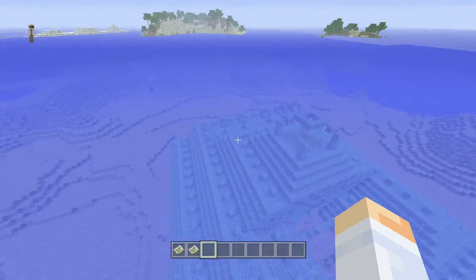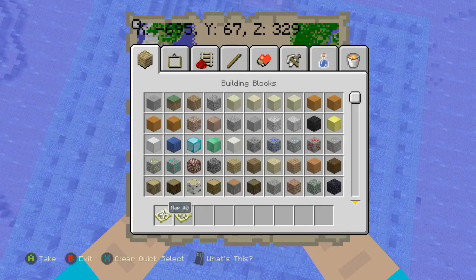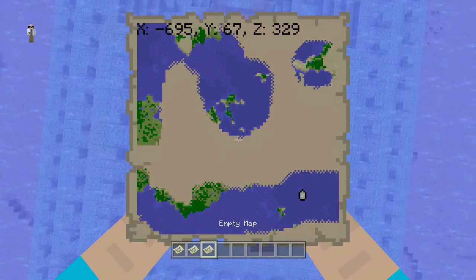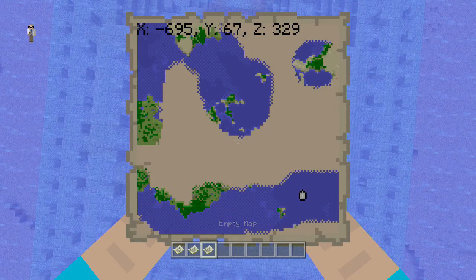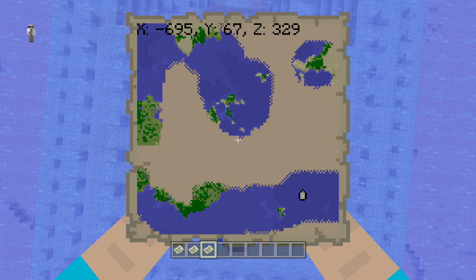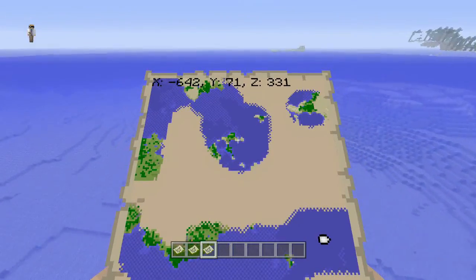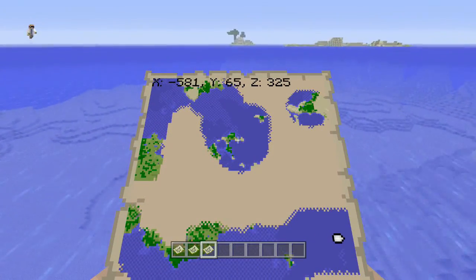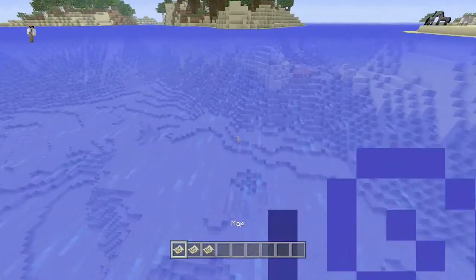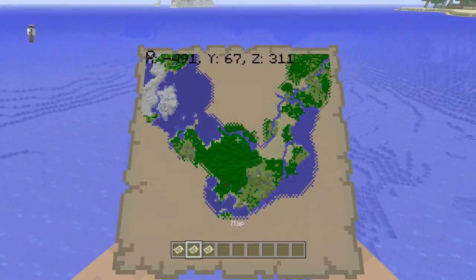Here is the third ocean monument that I found, and here are the coordinates to this one — negative 695, 67, 329. You can see where I'm at on the map. If you look in this direction and fly right over to this one, again the map I'm going to enter right now is the map that we spawned on, so it's not that far away to go to the third ocean monument.